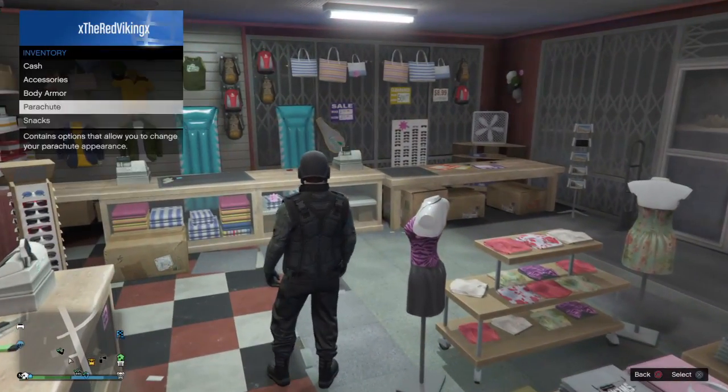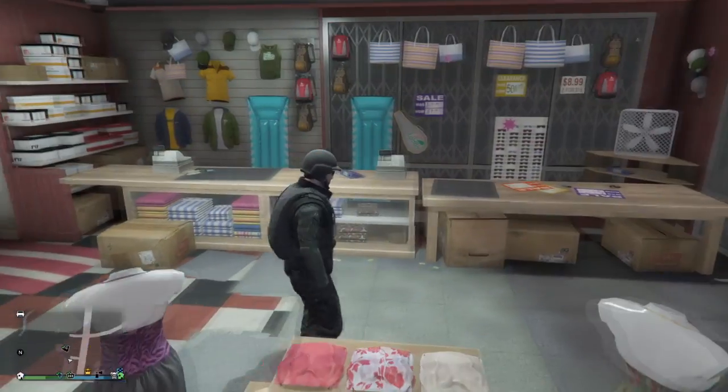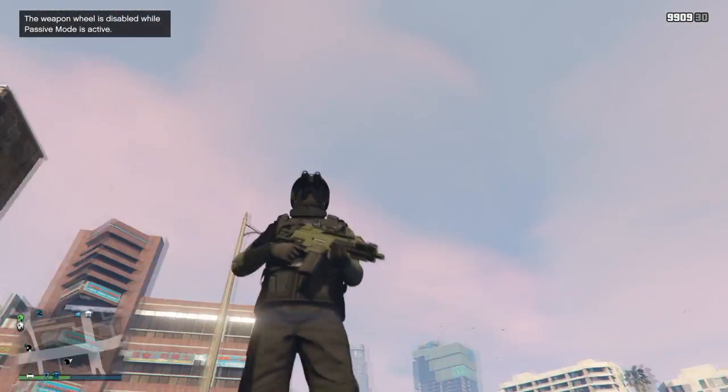The next thing you want to do is put on a black combat parachute bag, and then do the ATV glitch that I had on my first outfit video, and put on the black bulletproof helmet and the night vision goggles.